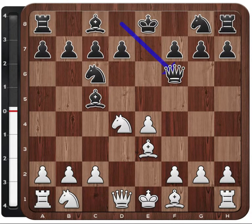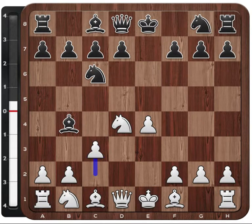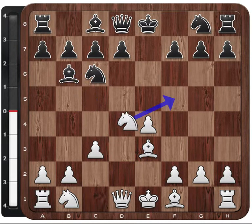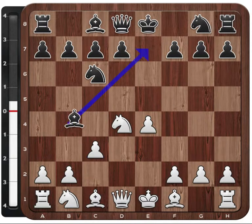The main line continues with Bc5, and then for example Be3, Qf6. But here Magnus played a little bit of a sideline move, bishop b4 check, and after c3 — the main line in this variation — he played bishop to e7. Again the main line is Bc5, Be3, Be6, and then things like this. But in this position he played Be7, trying to disrupt his opponent's opening preparation by not playing the main lines.